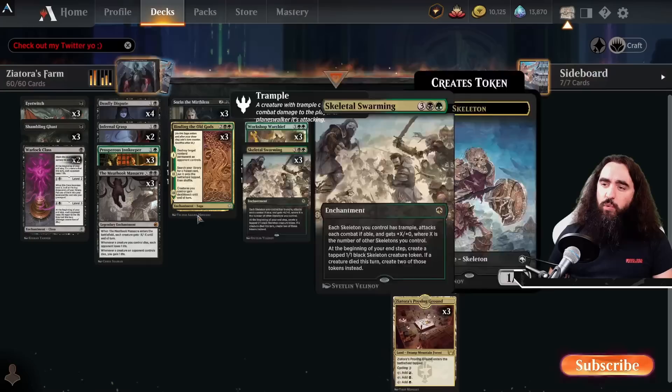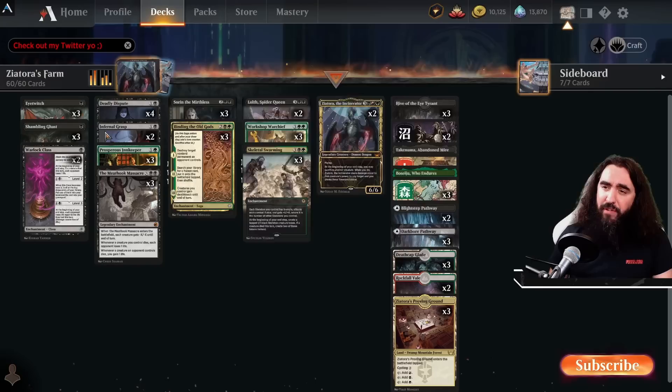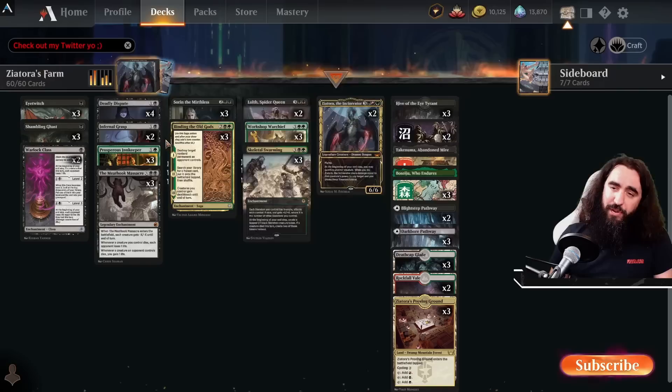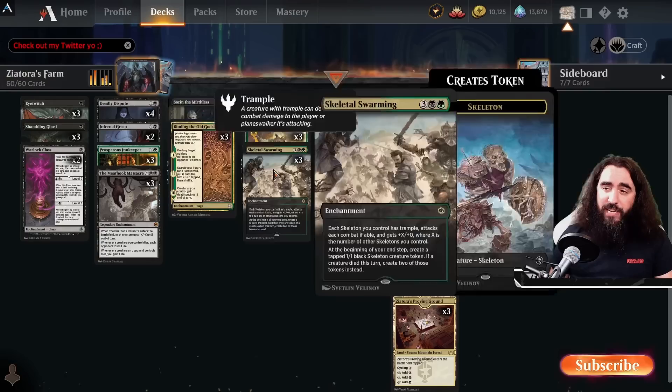We have two Planeswalkers to protect ourselves and get a little bit of advantage. This is just a darn good Planeswalker for five, this is just darn good for four. Why do we have three Sorins? Because the life gain is so darn important in this deck — sometimes you're a little bit slow. Also you can always fling that little vampire into someone's face. Super good.